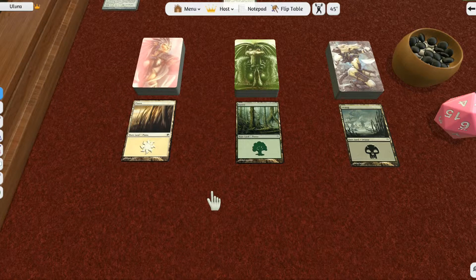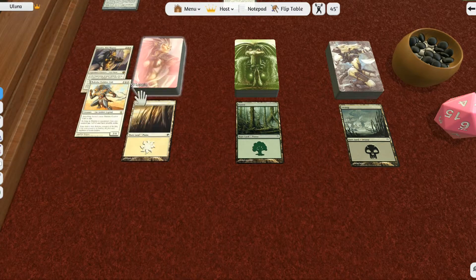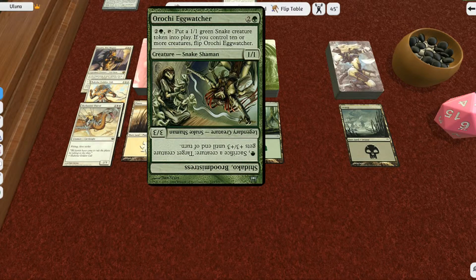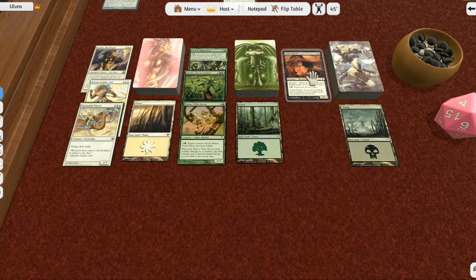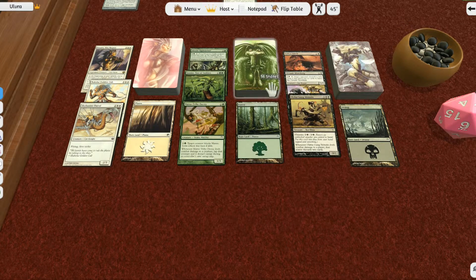If you've watched my first two tabletop simulator episodes, you'll know that I have three different decks. I have my Leonin deck, which is white cards. I have my snake deck, which is green cards. And I have my rat deck, which is black cards. The Leonin are anthropomorphic felines whose specialty is being equipped with items. The snakes are anthropomorphic snakes whose specialty is crowd control — they lock the opponent out of combat so they cannot defend themselves. While the rats use a specific ability called ninjitsu to be sneaky, which allows them to attack the enemy and deal more damage than was intended.